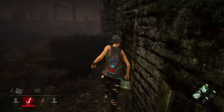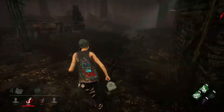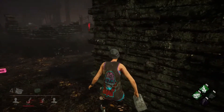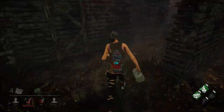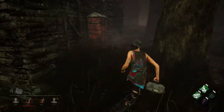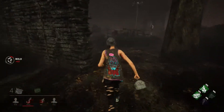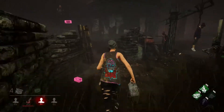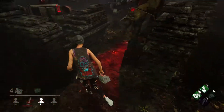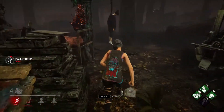My teammate already used up the pallet here and I don't really have anything to loop. So I thought maybe I can make a Quick and Quiet play. I'm just looping around this area waiting for the Oni to catch up with me. Later you can see that this killer is really not very good, but I got stuck here and gave him a free hit.